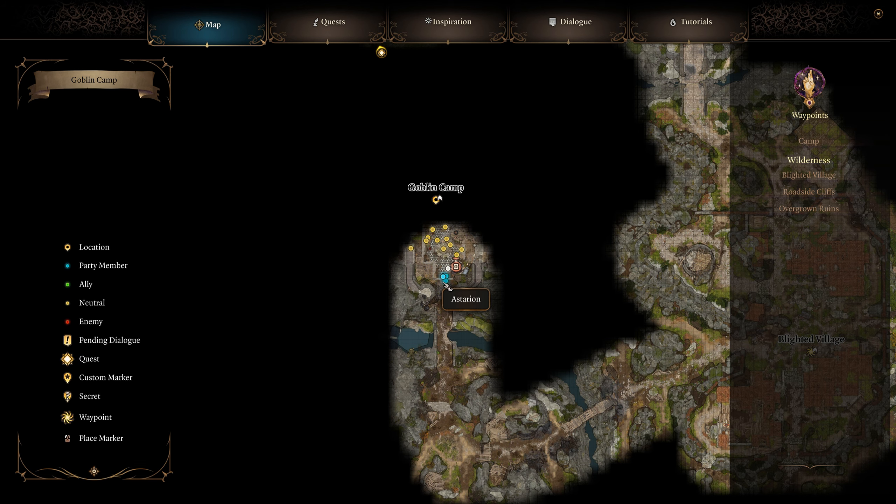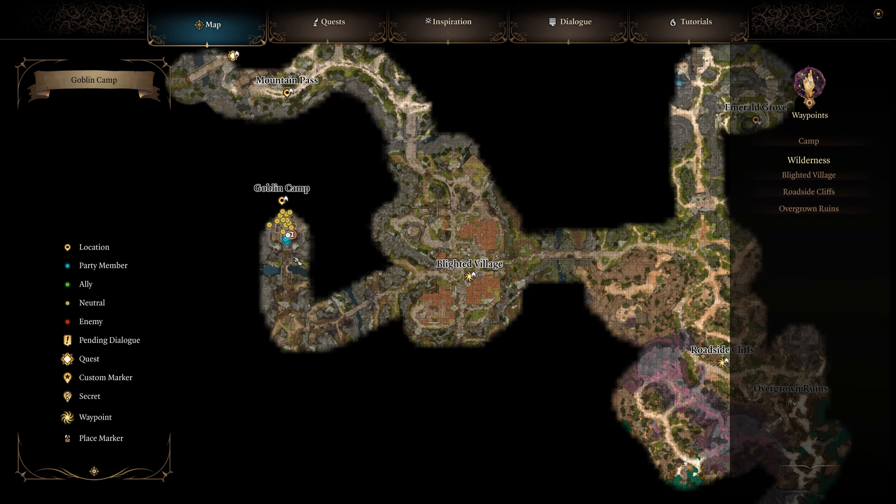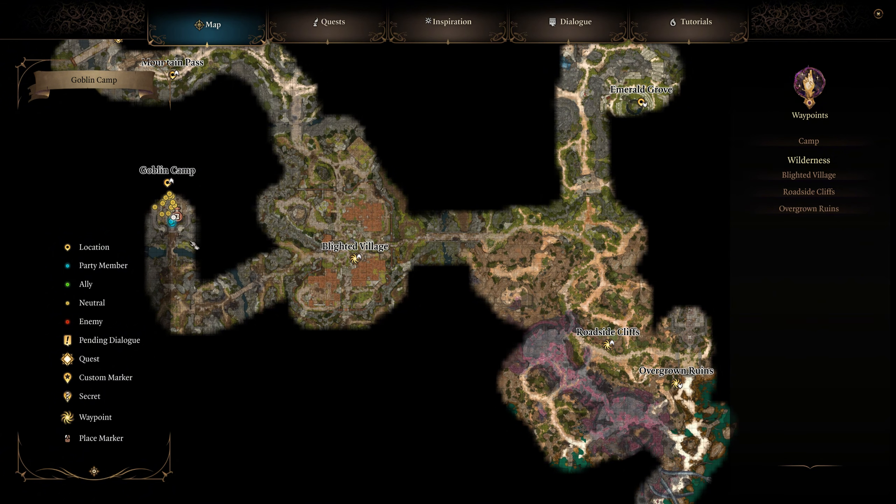The location of this item is going to be at the Goblin Camp, on the left side of the Plated Village on the starter map.